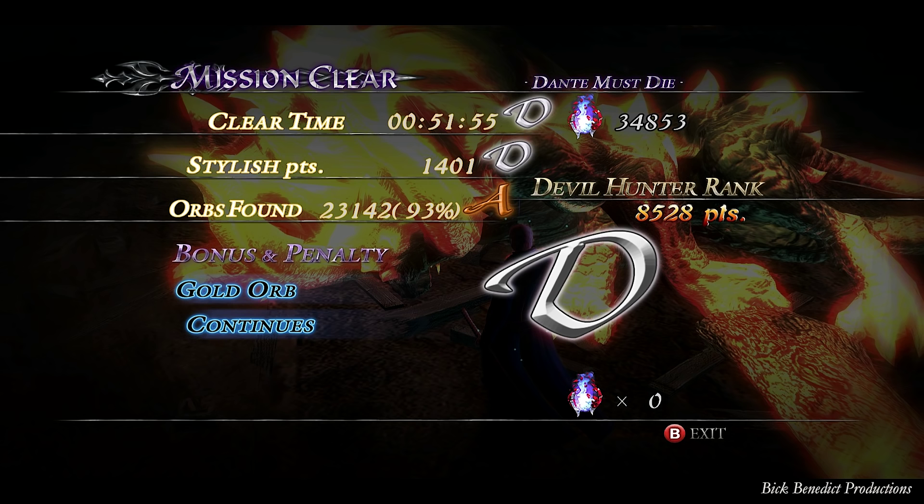On the actual video that was in the guide, I picked up all the orbs, got an S rank, 100% of the orbs, had 1,345 stylish points, got a D, and my clear time was 28 minutes and 28 seconds. You can confirm that if you go back in my playlist and click on video two and go to the end of it. So something is definitely wrong — this screen does not represent the guide. There's no video editing, there's no treachery. It's just one of those things that doesn't make any sense to me.